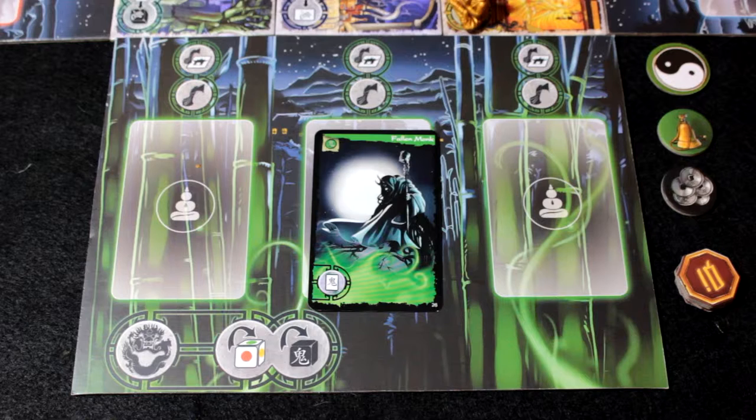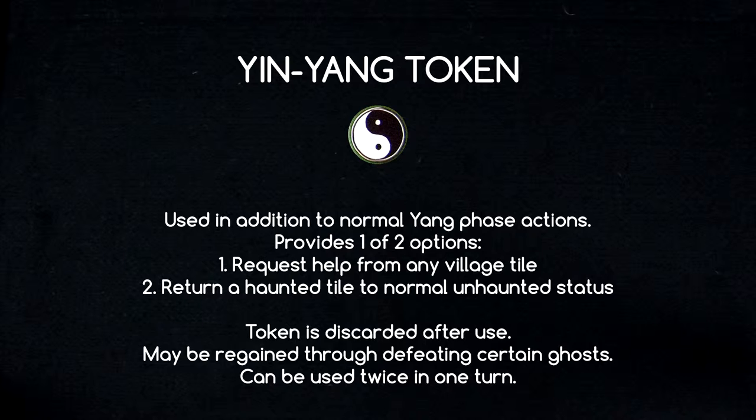When attempting to exorcise a ghost, you may use any amount of Dao tokens to add a colored die result to your final roll. Since the green player chose to request help from his tile, he may not attempt an exorcism this turn. However, he decides to use his Yin Yang token. A player may use this token in addition to their normal yang phase action. Using a Yin Yang token allows a player to either get help from any village tile without being on it, or turn a haunted village tile back to its normal side. Once used, the token is discarded, but may be regained as a reward for killing certain ghosts.